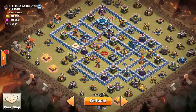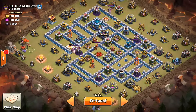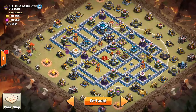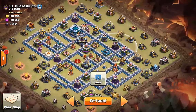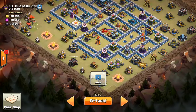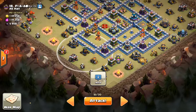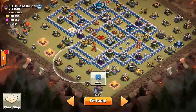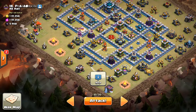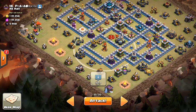I think the best way to approach the Hog area is to go from this side — straight at the Inferno Tower. Hogs and Miners will go through here. We'll have the King for funnel on this side. On this side I think we'll just use a Baby Dragon to funnel the Queen in, and maybe a couple of Loons to take out the Cannon.